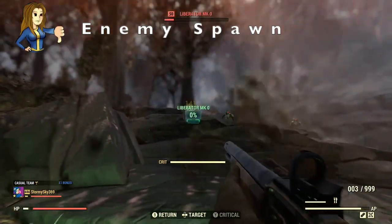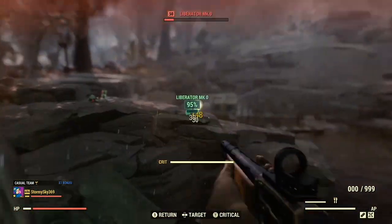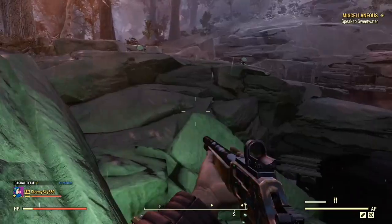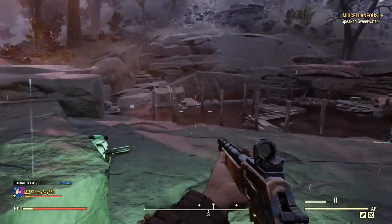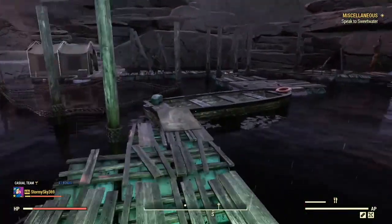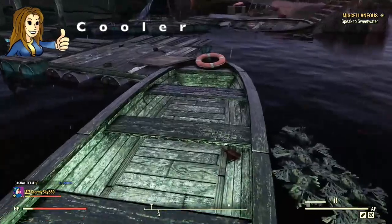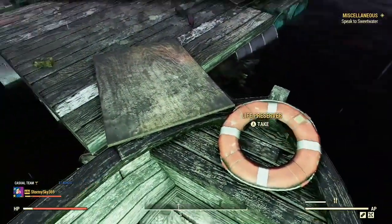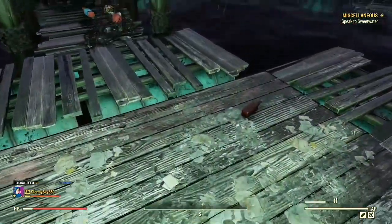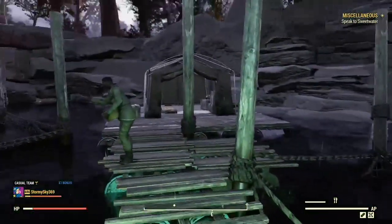Straight in — this is an enemy spawn location. We'll deal with these liberators. We have lots of water, so let's explore a bit. Got a cooler, some junk plastic, and boiled water.